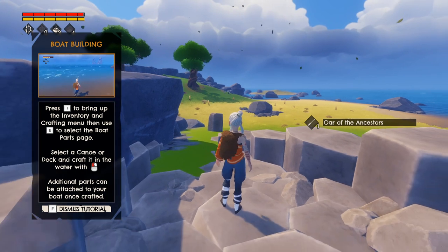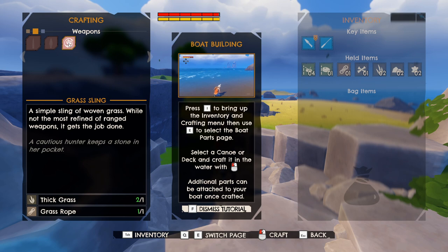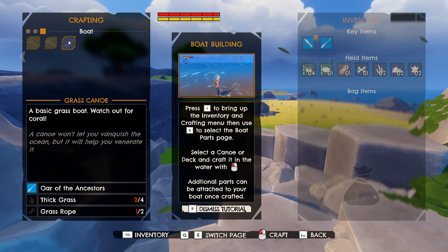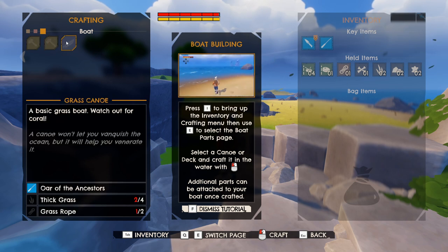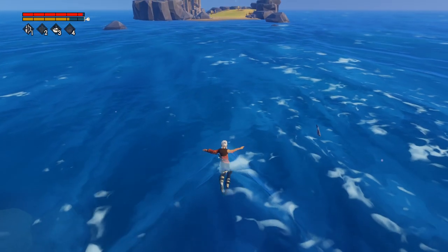Press I to bring up the inventory and crafting menu, then use E to select the boat parts page. There it is — weapons. Grass sling, woven grass — not the most refined of ranged weapons, but it gets the job done. Grass canoe — here's the boat stuff. Prepare parts, dismantle parts. Grass canoe requires thick grass and grass rope. We need another grass rope. Oh, that's all it takes. There's a fish.